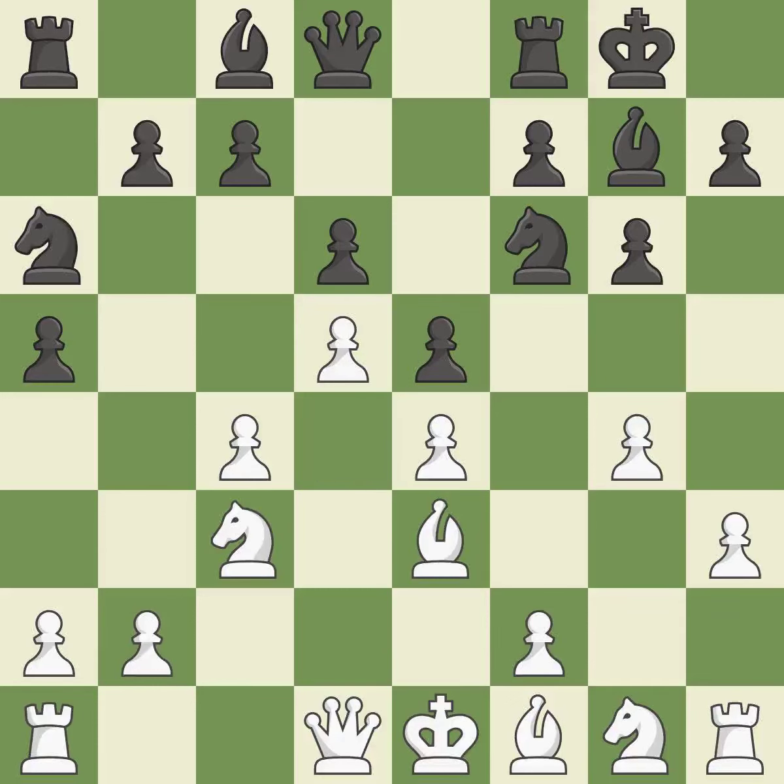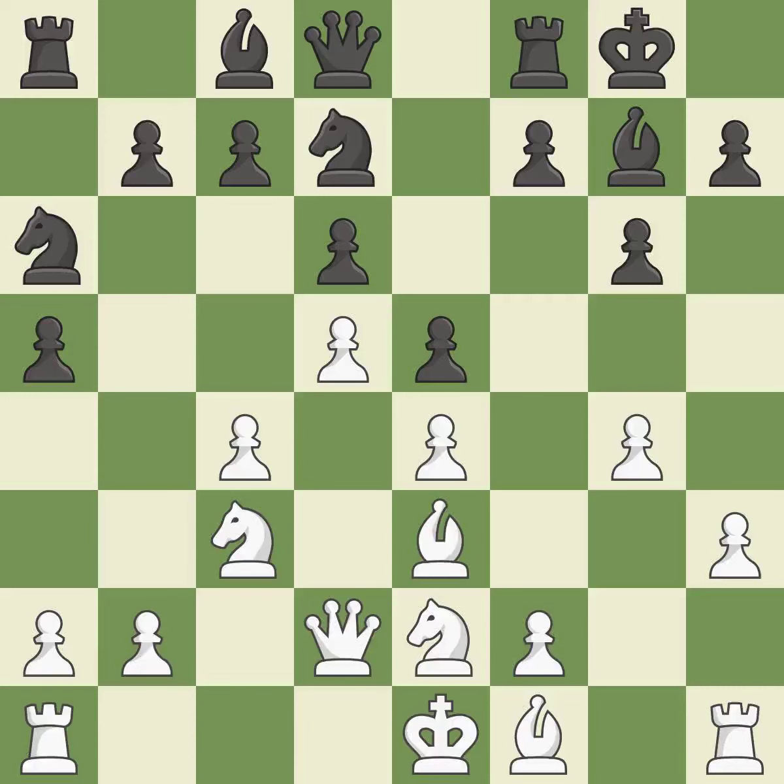A knight moves out of its beginning square and into the action, developing and activating it. It is the final book move. This loses a chance to imply that winning a pawn is possible — it is incorrect. By bringing the queen from its starting square, this activates the queen. It is ideal.